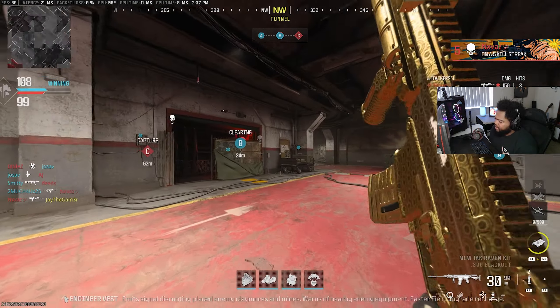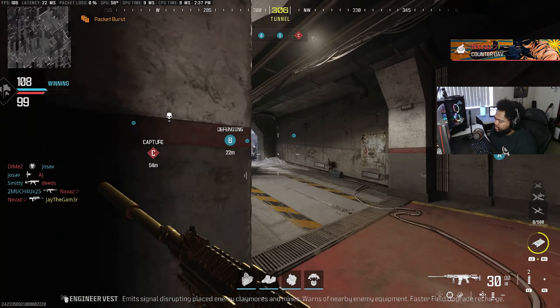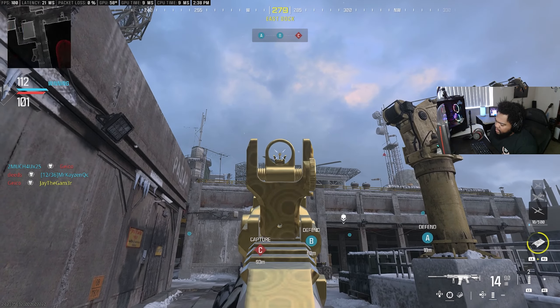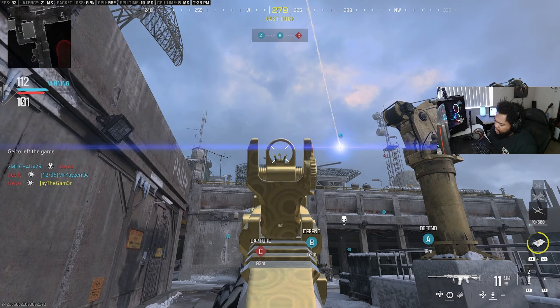There's a guy behind me — there's nothing you can do about that. We gotta get rid of these counters. Dink dink dink — there's one more. Destroying a counter UAV counts as a vehicle, apparently. I'm noticing a trend of more people being behind me because they have access to Dead Silence. I thought I could get away with that — we gotta clear B. I didn't expect the entire team to be right there.